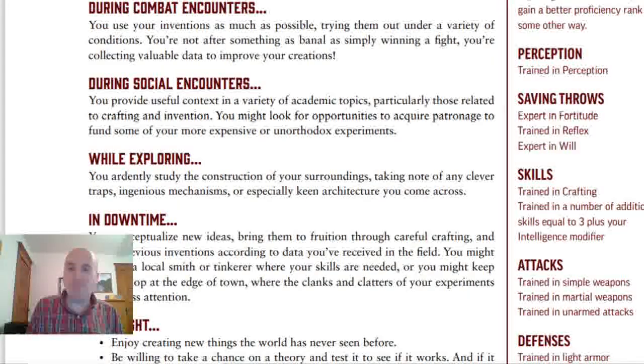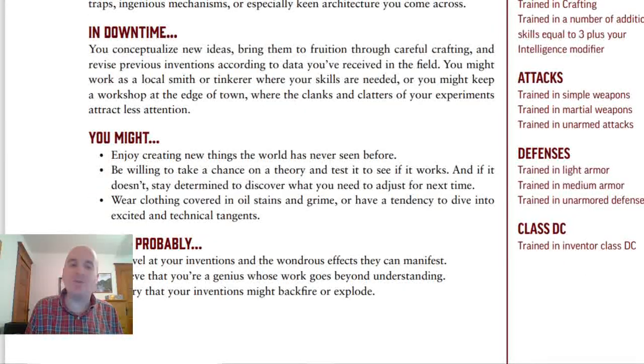For basics: trained in Perception, expert in Fortitude and Will saves, as well as trained in Reflex saves. For skills, they're trained in Crafting, obviously, and trained in additional skills equal to 3 plus their Intelligence modifier. They are also trained in Simple and Martial Weapons and Unarmed Attacks. They also get Medium Armor, which is pretty nice, and Light and Unarmored Defense. They're also trained in Inventor class DC.